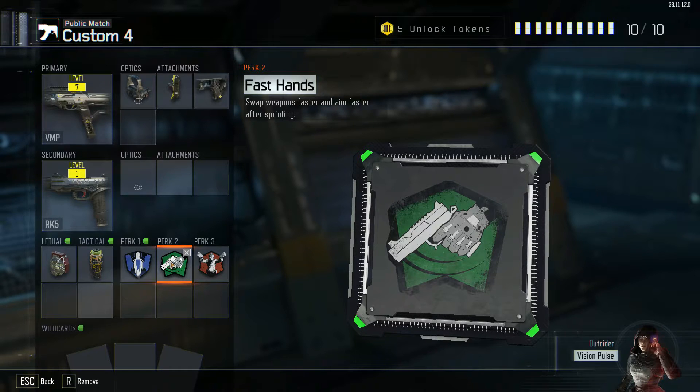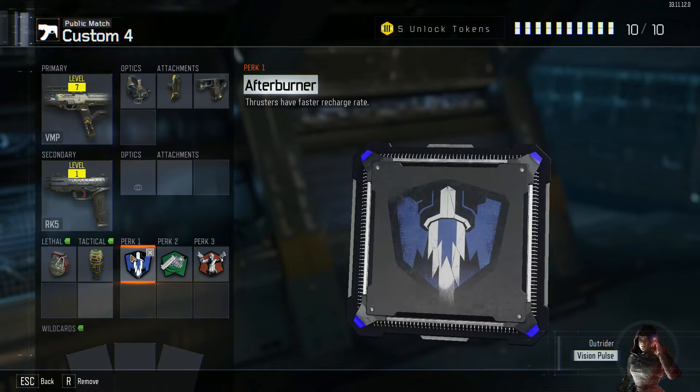I don't have Scavenger unlocked yet, but once I get Scavenger, I might have to use both of these perks, because Scavenger and Fast Hands are both very useful. Fast Hands is what I have unlocked right now — it helps a lot because you reload faster and can get back into the game quicker. I also use Afterburner because I do a lot of wall running, so it's a lot easier for me to do jumps and moves and move around a lot quicker.